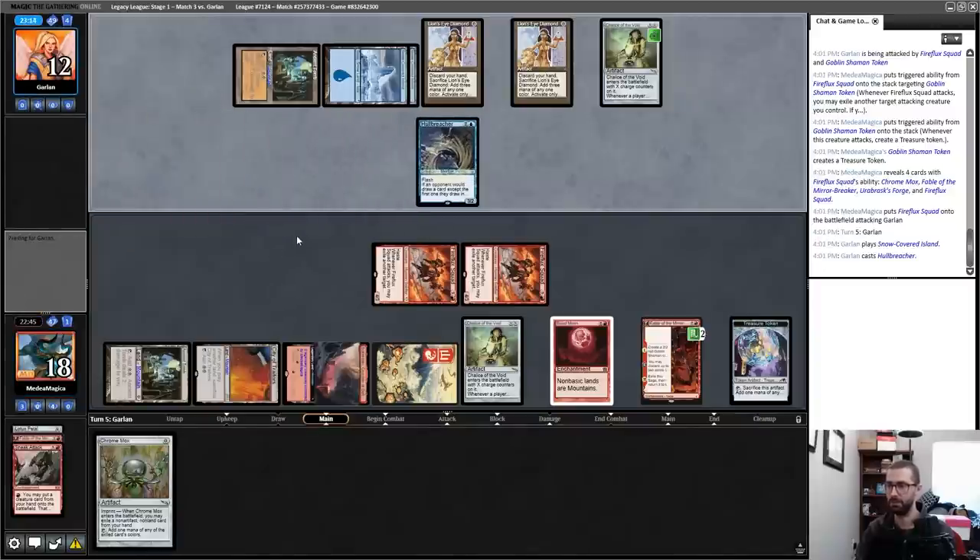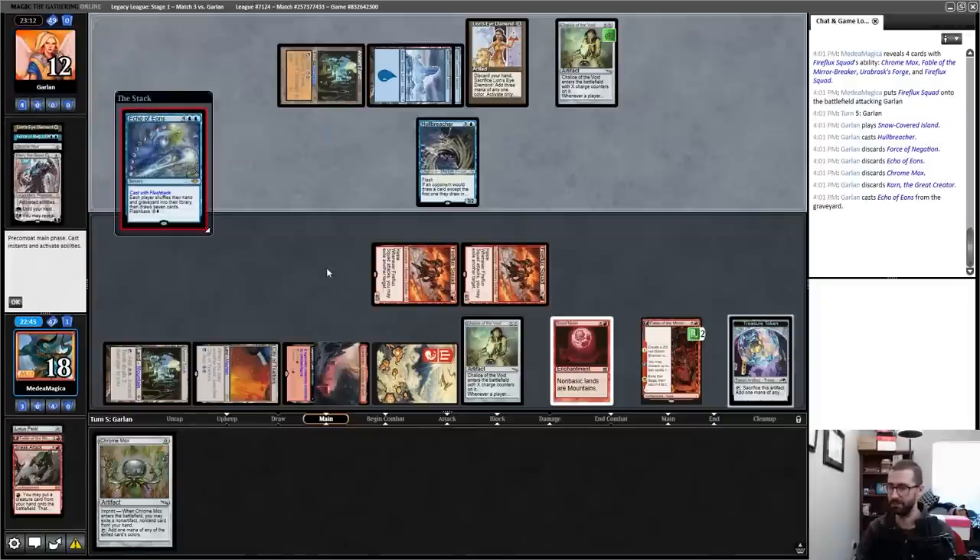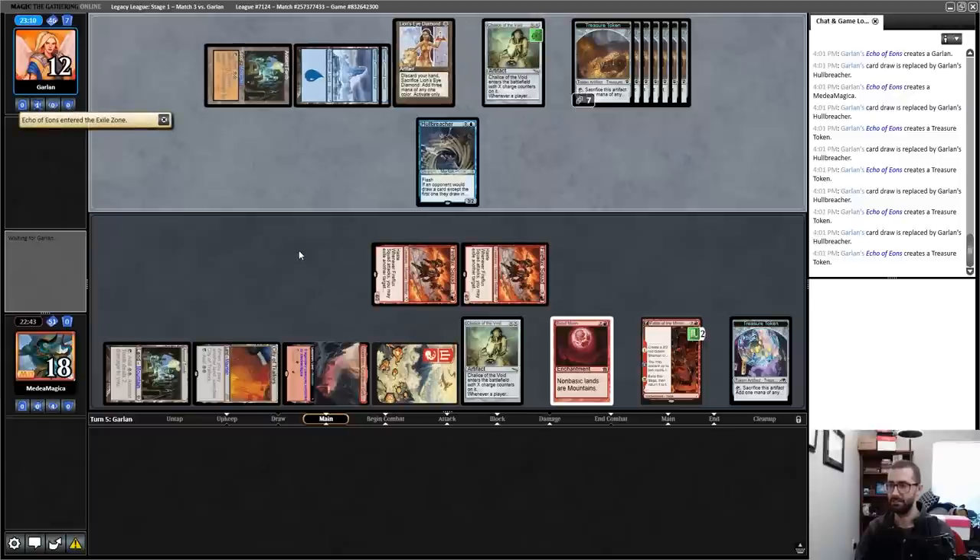There's a Hullbreacher — so they are the mono-blue deck. They can get a lot of mana but can't play more artifact mana without consequence. They could do Karn into Ensnaring Bridge, which would be a major pain. My opponent dies most of the time next turn — not all of it though. And there is a Karn.